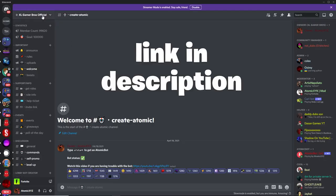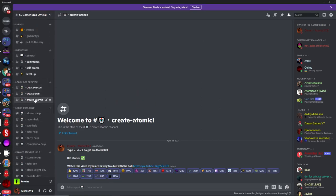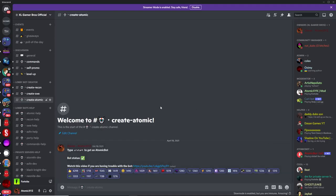To get the Lollibot, join this Discord server — the link will be in the description. Then just scroll down and click on the "create atomic" channel. Once you're in that channel, type an exclamation point followed by "start" and that is going to make the bot send you a DM.